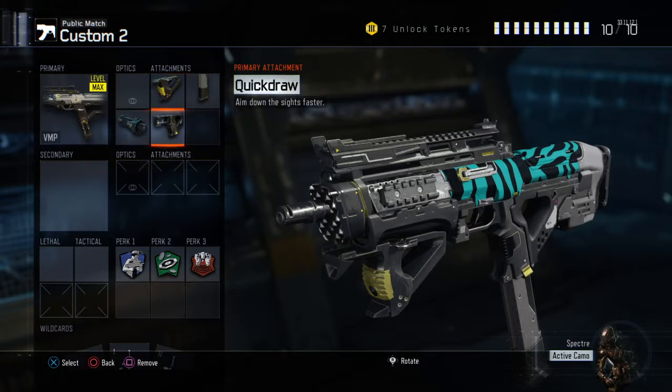Next, I'd recommend Quickdraw. This is just so useful for SMGs. I'd really recommend it — hell, for almost every gun that can get it, I'd recommend it. Aiming down sights faster is just so useful, and you really need it on almost every weapon.